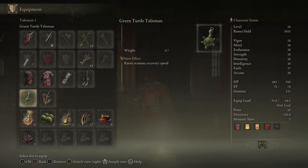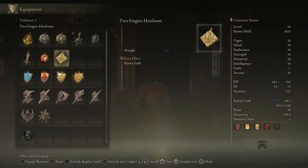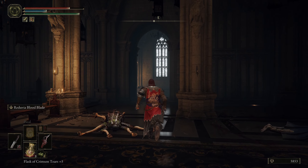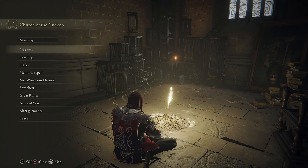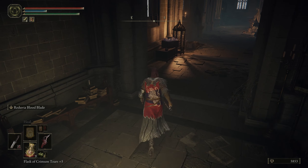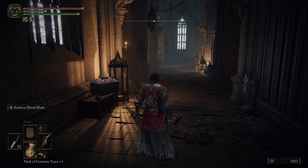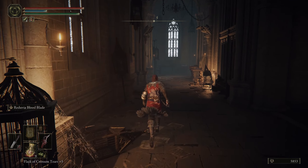For right now, let's put the Blessed Dew talisman on. I'll run back over here where I feel like I'm at a safe spot. I watched the next section but it's pretty lengthy, so I'm going to use frequent pauses as a technique. I'm going to break this next section into multiple parts because there's a lot of different little loots to get and I want to make sure I don't miss any.